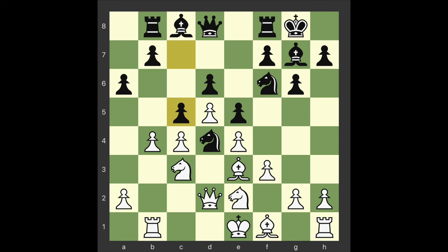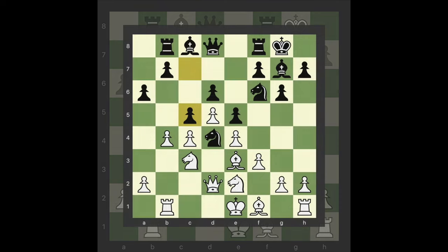C5. 11 Knight takes e2 12 Bishop takes e2 gives white a clear-cut queenside initiative, so the pawn sacrifice is not only consistent, but also more or less forced.